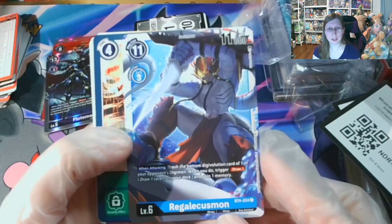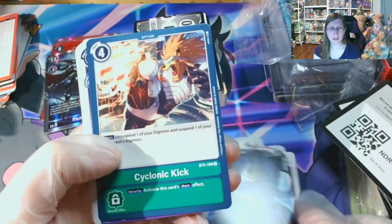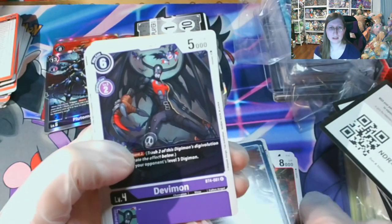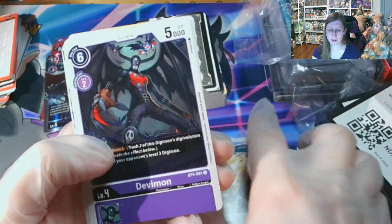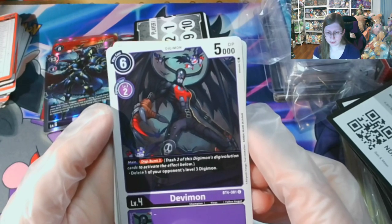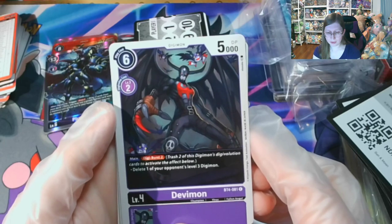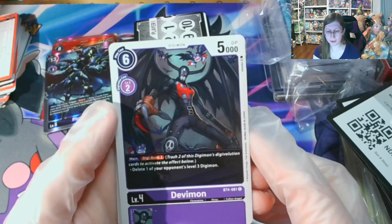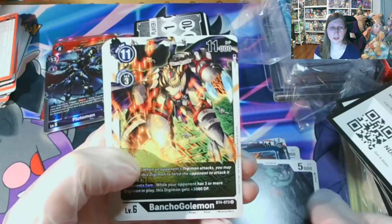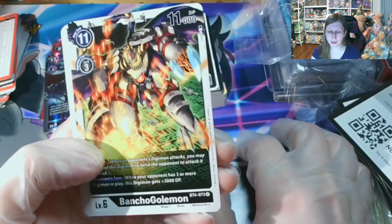So I haven't seen this one yet — Regalecusmon. Cyclonic Kick. And a Devimon — this is a different Devimon: Trash two of this Digimon's de-evolution cards to activate the effect below. Delete one of your opponent's level three Digimon. That's pretty cool. This is an uncommon.